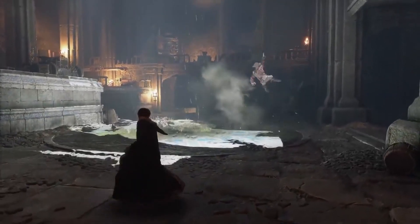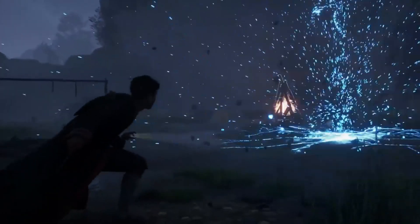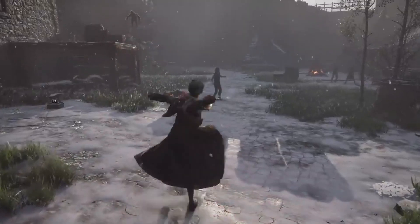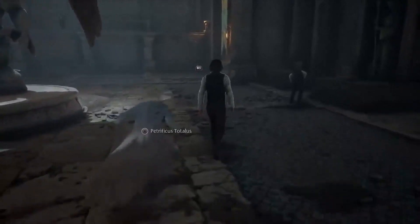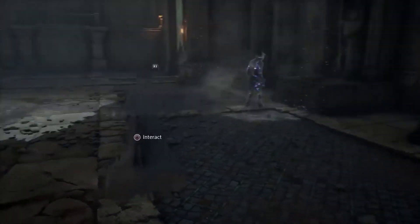We know we can mix and match lots of spells whilst in combat and define our own fighting style. We can even use the new powerful magic that professors don't understand yet to obliterate our strongest opponents. Sneaking is also a core element of any RPG, and in Hogwarts Legacy we can sneak with the Disillusionment Charm, as seen here.